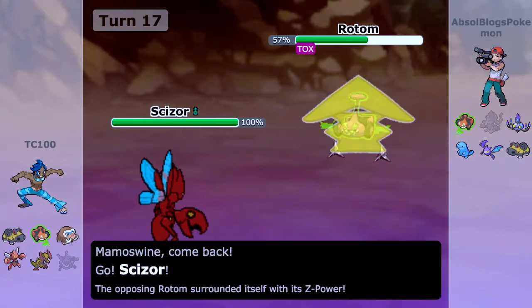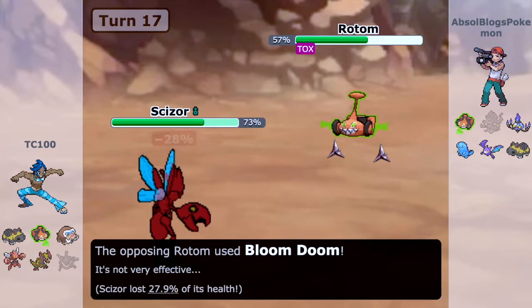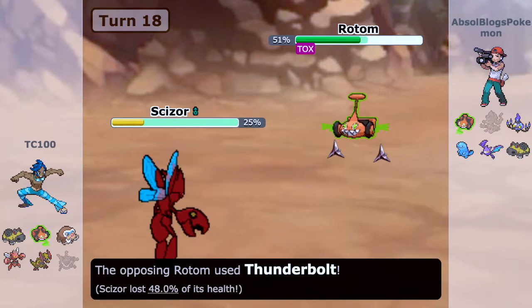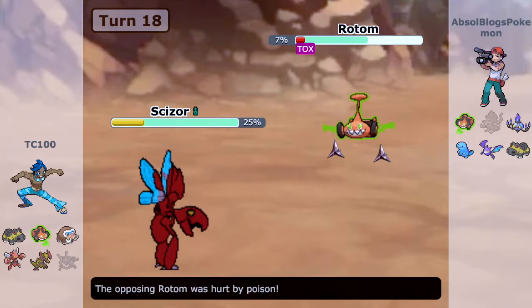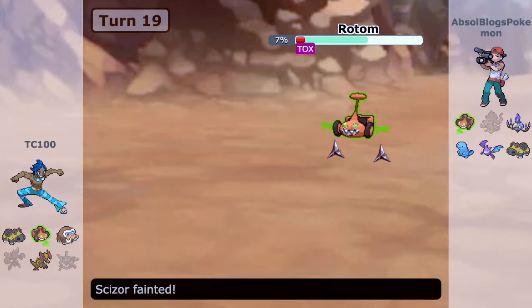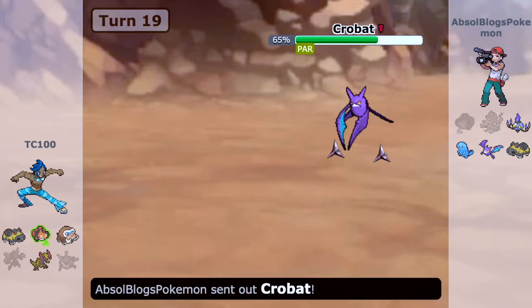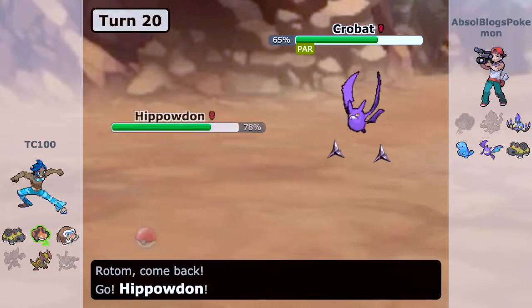He goes into Rotom Mow form and reveals his Z-Power attack — it's Bloom Doom. I resist it with Scizor, which is why I switched into it. This Scizor is not Mega, which is unfortunate. I go for Knock Off — I'm not sure why, since I could have gone for U-turn. In the Battle Factory the movesets are completely random. We get a double down from this Rotom, so Scizor did its job.